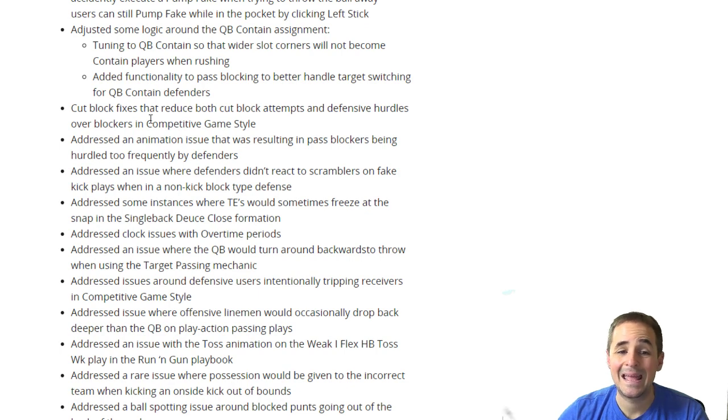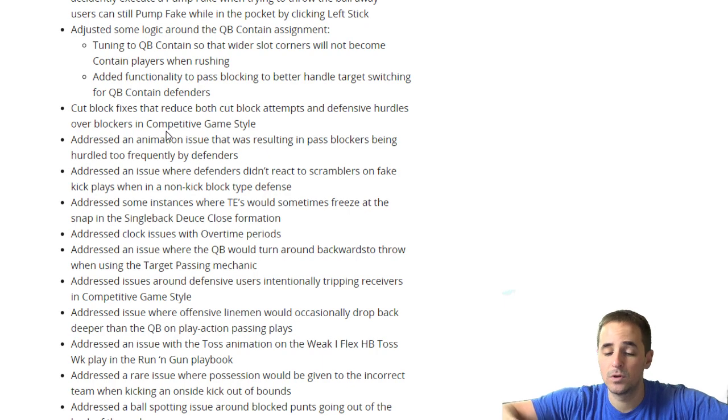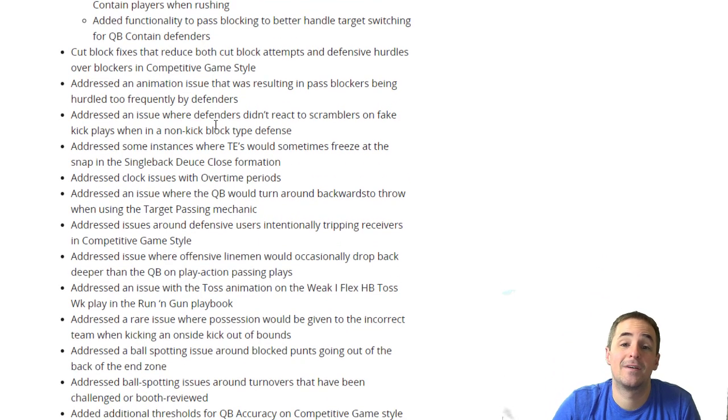Adjusted logic around quarterback contains — this is huge. Tuning the quarterback contains so that wider slot corners will not become game players. That means you're going to have to now blitz that slot corner. You're not going to be able to use those where those guys are containing but still rushing and blitzing in. Plus, pass blocking will better handle switching quarterback contained defenders. This could change a lot of the blitzing meta and a lot of where guys line up, so keep an eye out for that.